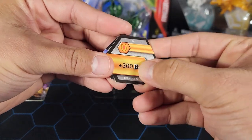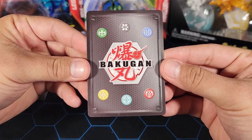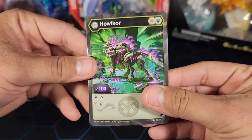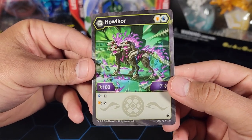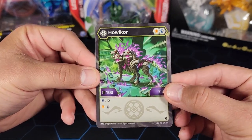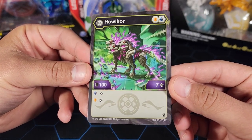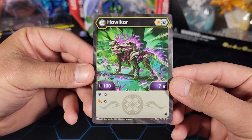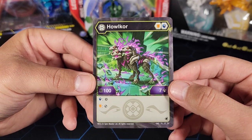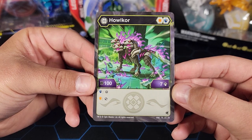Now we have the character card — let's take a look at the stats. It is an Elemental, so let's see if it has a special Elemental character card. It does not — just a regular character card. I wish they had special Elemental character cards for these Elemental Bakugan. It is a Darkus Howlkor; it has one regular Shield, one Magic Shield, and 100B power, which is the lowest base stat you can have on a Bakugan.